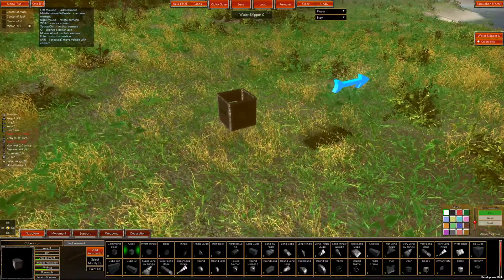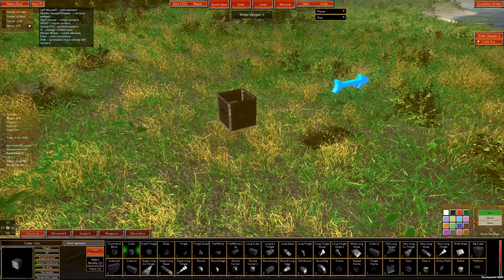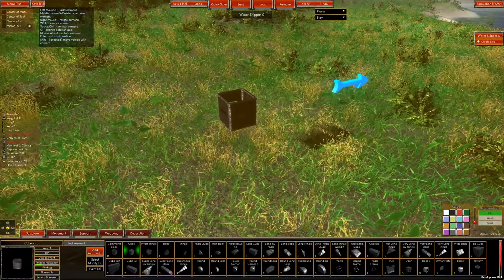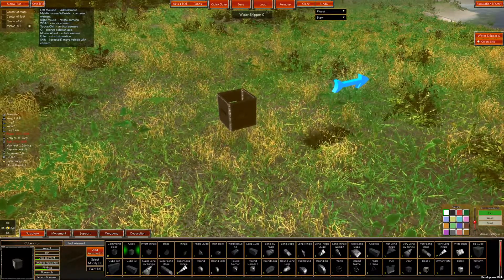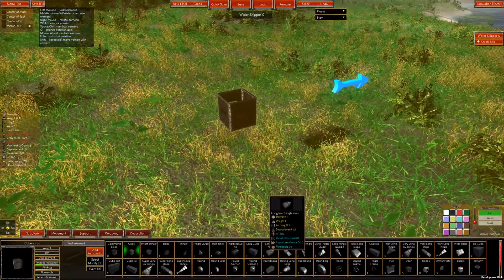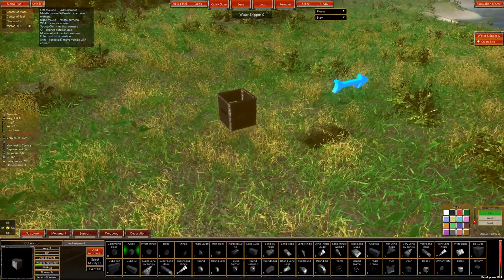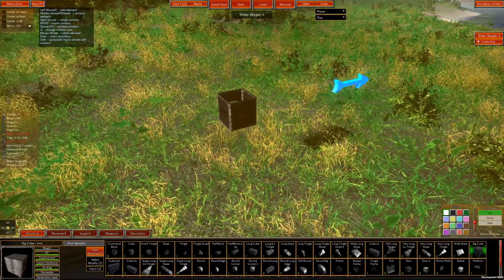The command module is the most important part of your vehicle. If you lose your command module, your entire vehicle will be destroyed. In order to protect it we will need some armor. Open the structure tab — as you can see we have a plethora of available armor types. Aside from having different shapes, these blocks also have different stats, which you can see in the lower left side of the screen.